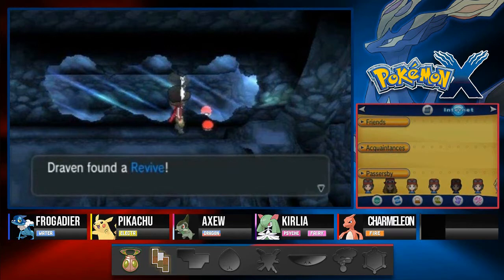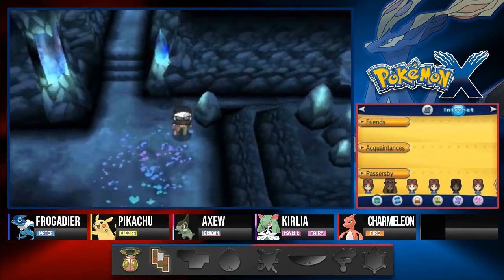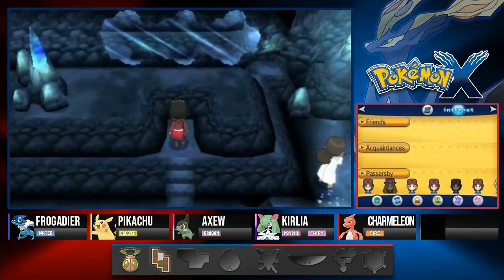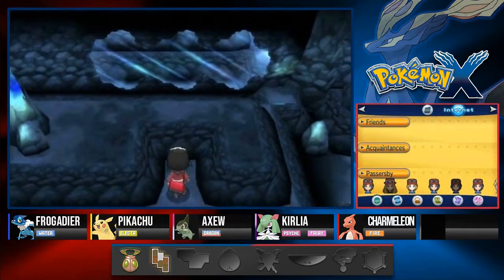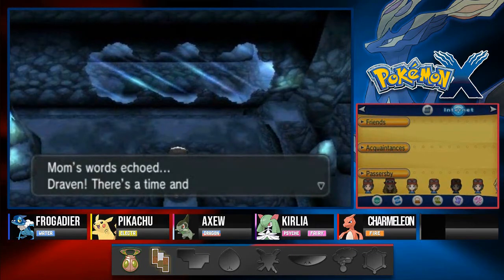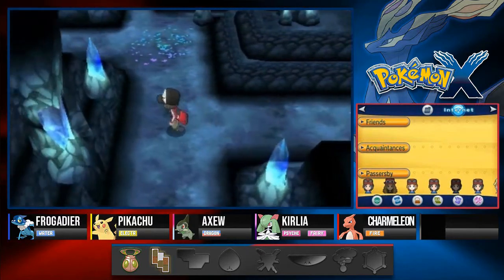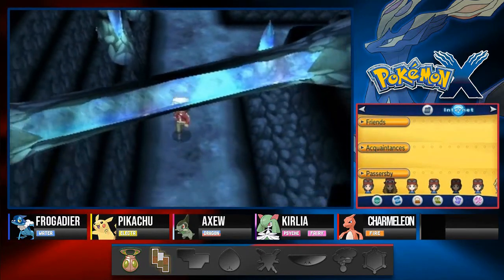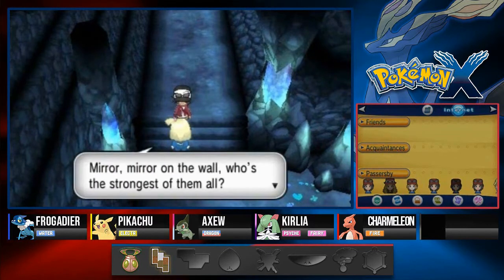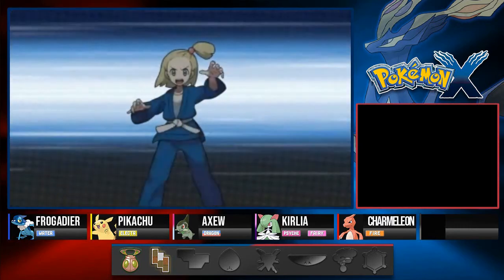We found ourselves a Revive — very good item right there. Now the only Pokémon you definitely need in here is one with Strength. Moving on forward, we'll find one of our buddies. Mirror mirror on the wall, who is the strongest one of all? Definitely not you — here we go, Head Big, what a name. She's probably from another country which is cool.